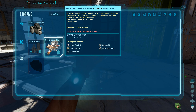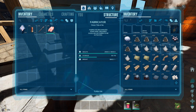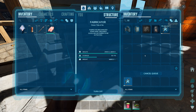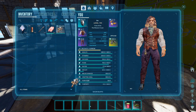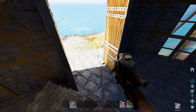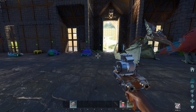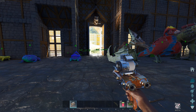One of the most exciting and useful things for breeding released recently with Bob's Tall Tales 2 is called the gene scanner. This thing requires 10 black pearls and a bunch of other stuff to craft, but I think we do have the black pearls we need. Let's get this crafted up. Gene Scanner.